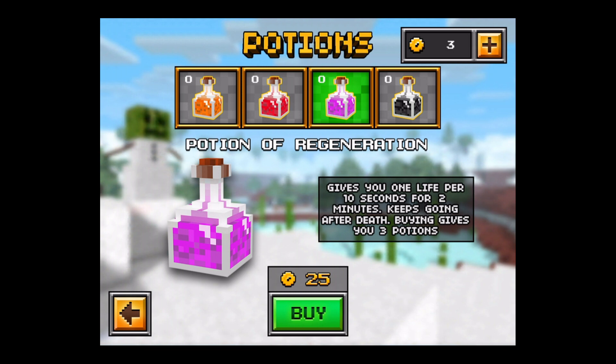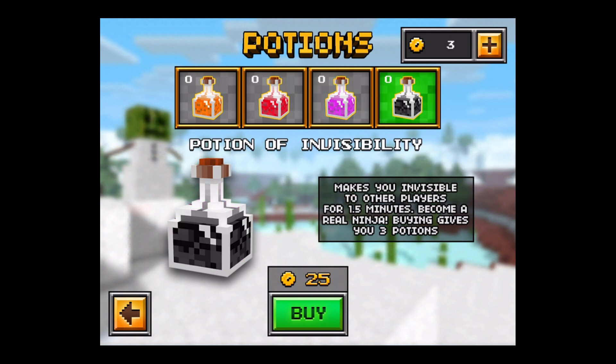basically self-explanatory — the health regening. And then last but not least, you have the invisibility, where you can be like a ninja, which is pretty OP I think.